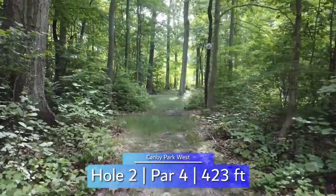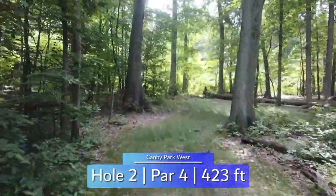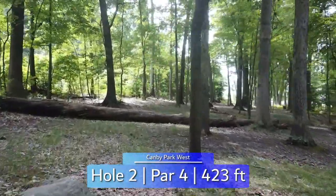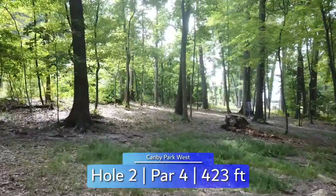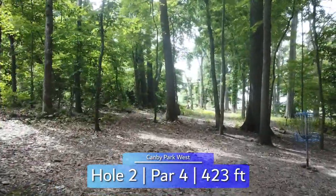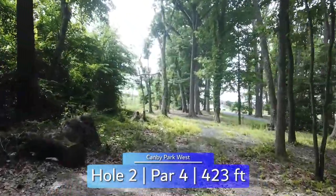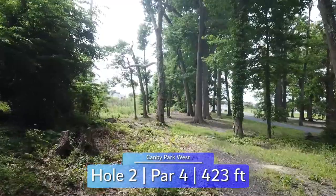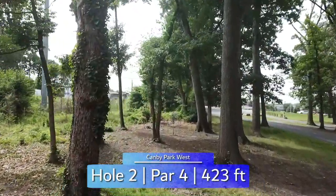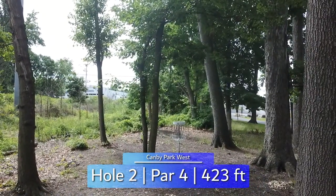Hole 2 is another par 4 at 423 feet. Tight line off the tee. Right-hand forehand shapes well to get you around the corner. Getting past this fallen tree is a good shot — either over it on the wide line, or skip past it on the tighter inside line. Depending on exactly where you land, you'll want to find one of the few gaps to access the green. Water on the right and thick rough on the left mean you'll really want to get through clean. Do that, and you'll have a putt on this well-guarded green for a birdie.